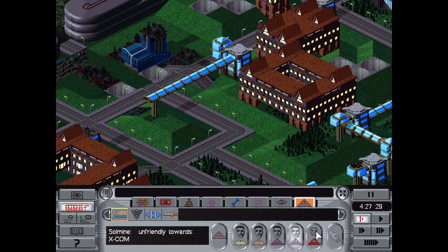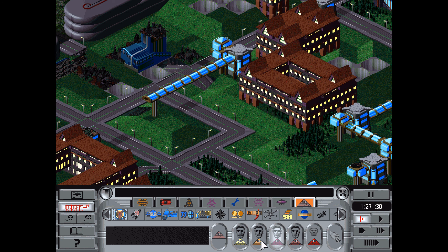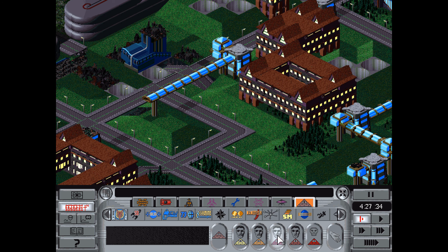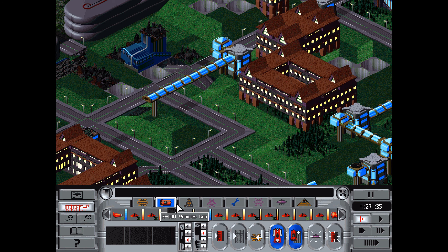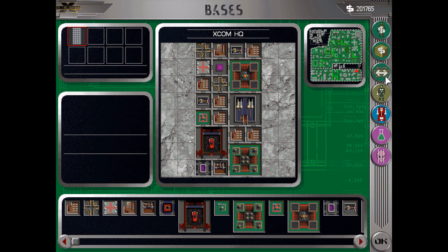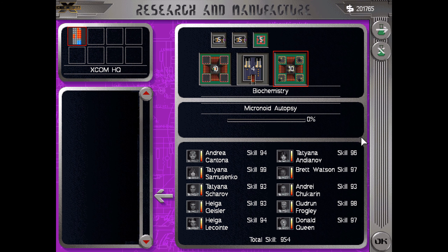Welcome back everyone to Let's Play XCOM Apocalypse. We've just taken care of a UFO bomber that was attacking the police station on the other side of the city. There it is - what's left of it. There were two police station towers and they were attacking them, which is kind of interesting. So let's see how bad this has affected our relations.